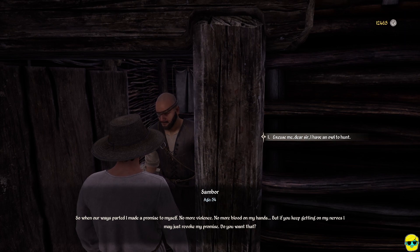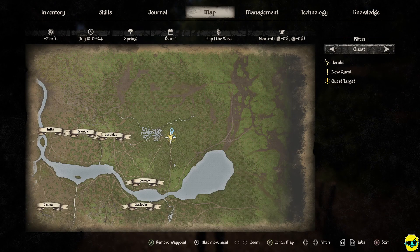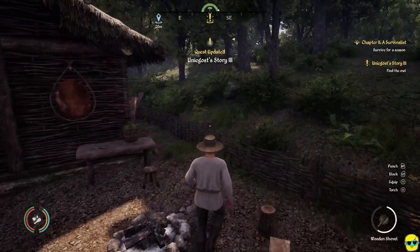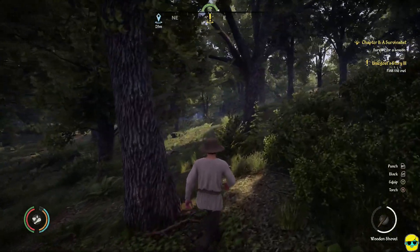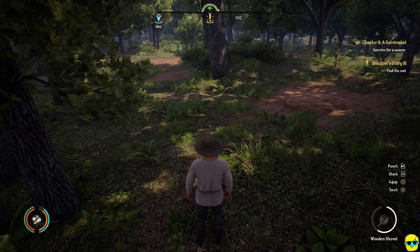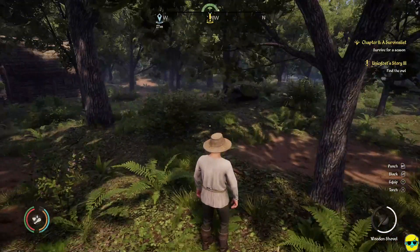Excuse me dear sir, I have to hunt an owl. So we need to find an owl — let's look at the map. You can see it's within this yellow area of influence. Now turn your sound up and listen — you should be able to hear this thing. Hoo-hoo. I hear it! Hoo-hoo. It's right by us.